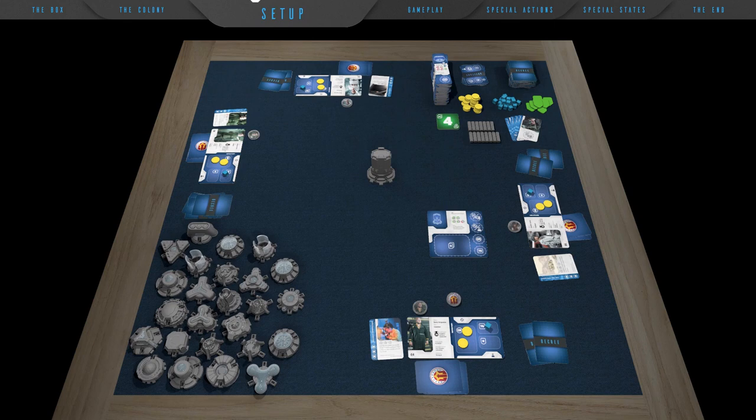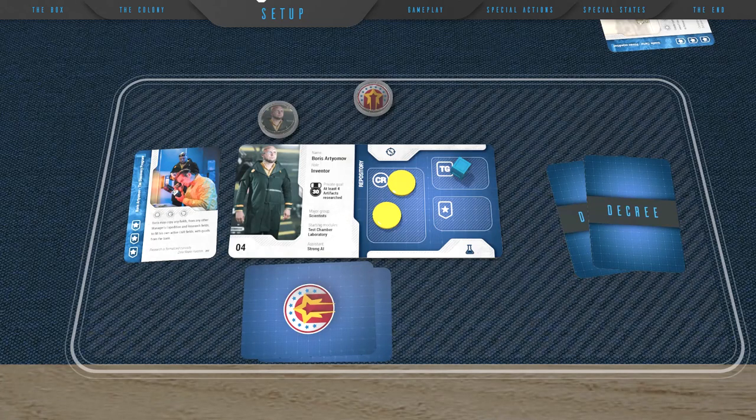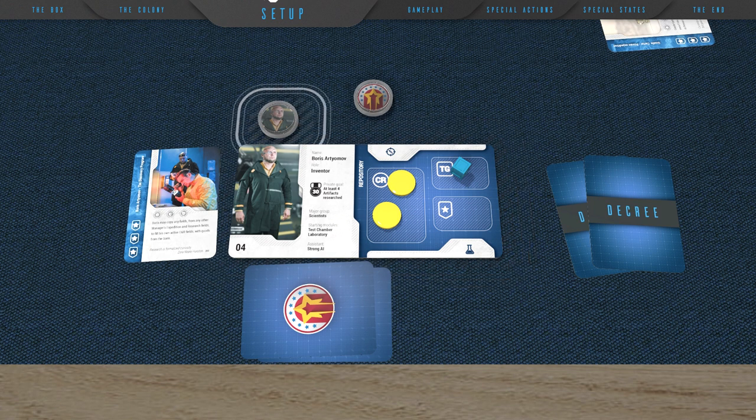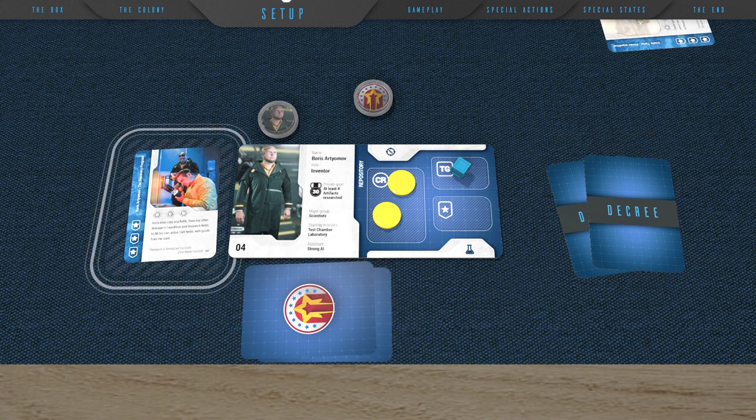Rules of amounts for these elements according to the number of players are in the rulebook. Inside each player zone, every player should have their manager board with their starting resources on it, their player token (which also serves as their RFID action registration key), their chosen hidden goals, starting decree cards, and their special decree — the private directive.